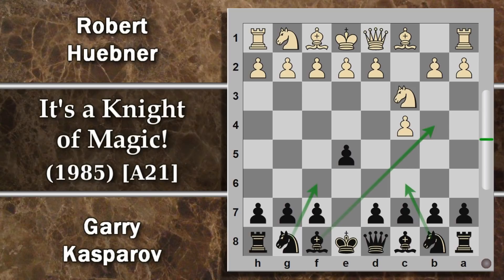Kasparov gioca un pochino più conservativo e spinge D6. Il problema di questa mossa è che blocca dentro l'alfiere Camposcuro, però in ogni caso rafforza il pedone. Un'apertura solida, ci può stare nel primo game del match — un pochino di parsimonia è sempre bene. Comunque D4: il bianco prova a colpire il centro.